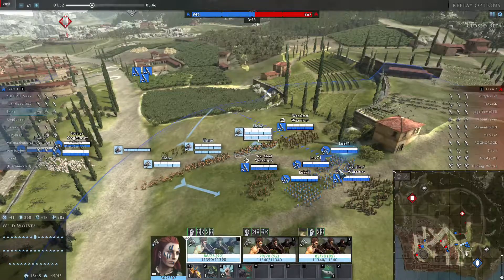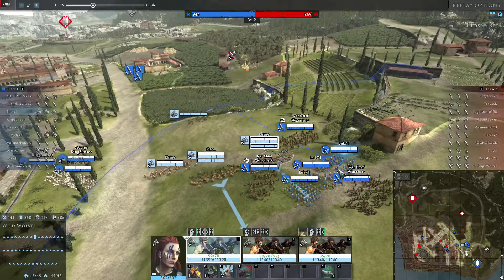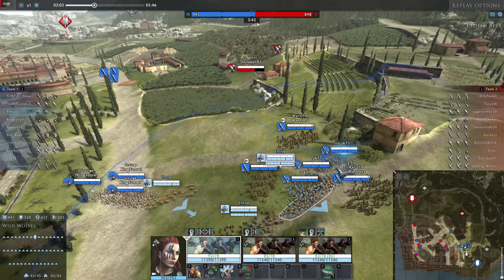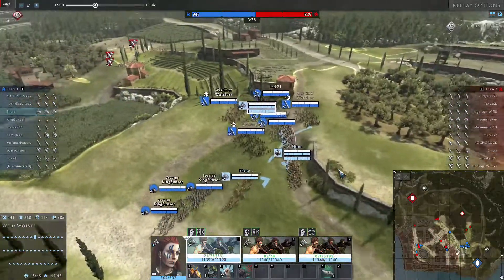I am controlling the CPU and I am controlling my units. So I let the War Dogs loose just to see if they will use their charge or if my dogs can get to them. If they would have wasted their charge on a single unit of War Dogs, it would have been well worth it. But since they are not, I am going to set my defenses up here.